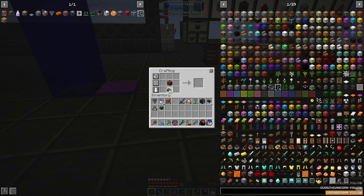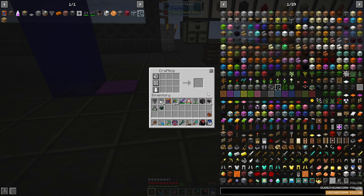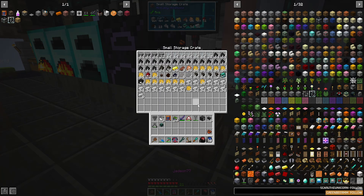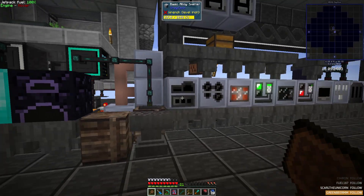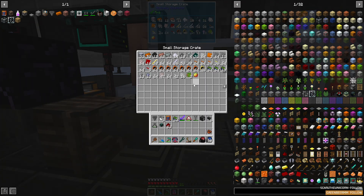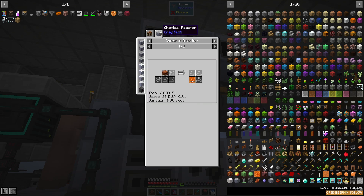Now if we combine this netherrack with some overworldian matter, voilà — we have hellish matter. We could manufacture the lava using slime blocks and redstone dust to create magma blocks, then break down the magma blocks into lava. But for now it's faster to just go grab a boatload of lava using buckets. Though this is still too slow — we've only got enough to make a couple of units of ET matter here.